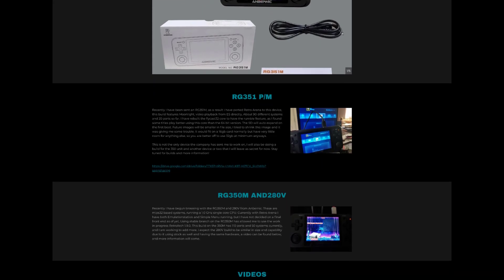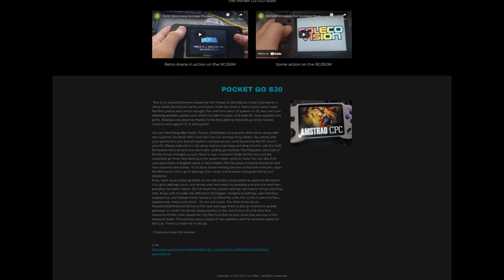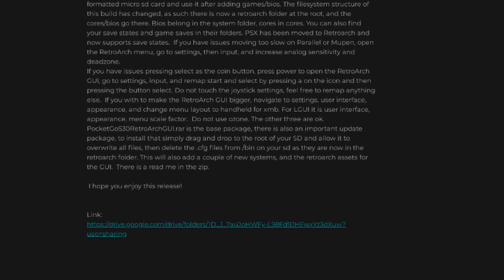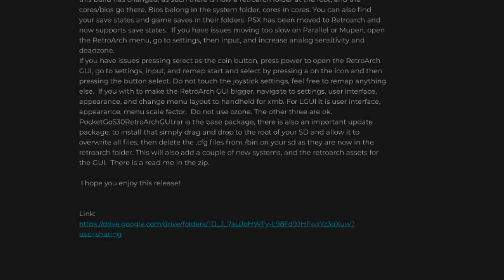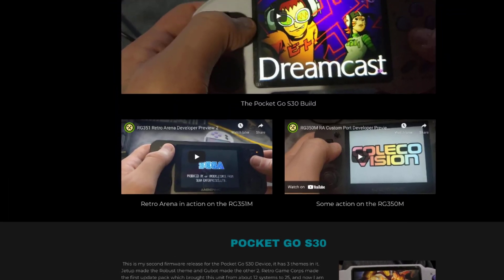There has since been a newer build from Slamminger, which can be found at techtoytinker.com. I'll have the link in the description field below. It's exceedingly simple to do the update — just drag and drop three upgrade folders to the SD card and you're done. Bottom line is if you own a PocketGo S30, you need to update immediately to Slamminger's latest build.